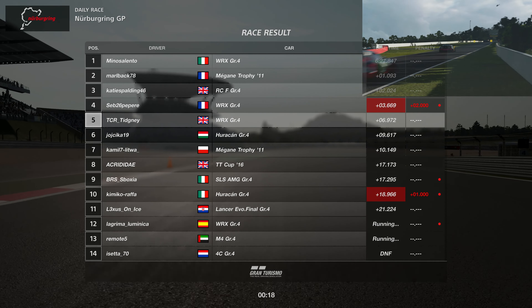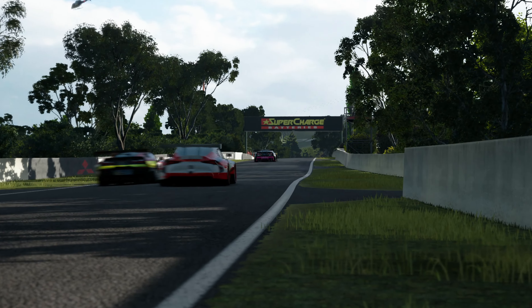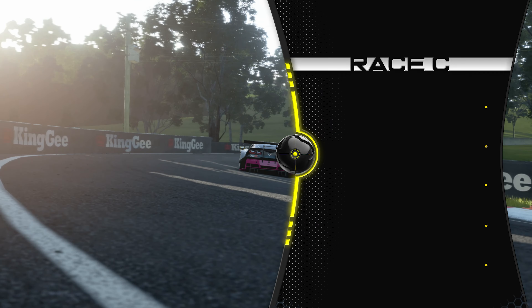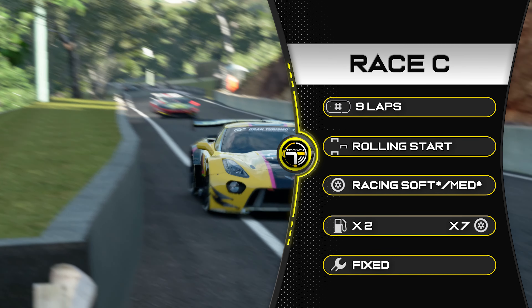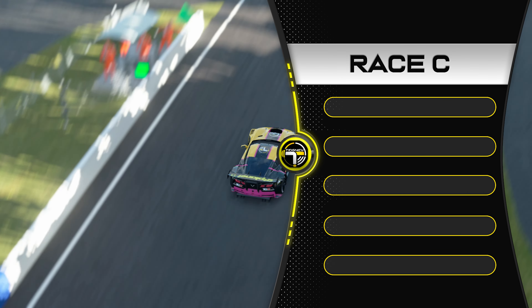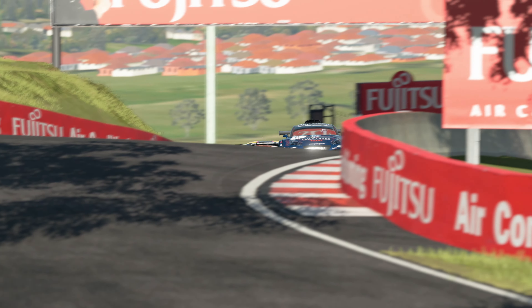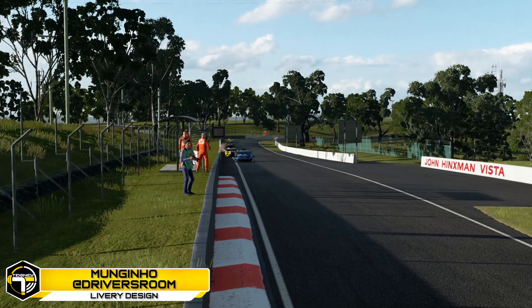Let's head to Race C — and we're on a mountain. Yes, that's right, we're at Bathurst for Race C in Group 3 cars — tyre wear and fuel is on. We're racing nine laps, rolling start, be careful near the back with the last corner to do. We're on racing soft and medium tyres — both are required. Times two fuel, times seven tyres. You can see I'm in the Corvette, but the first race you'll see is me in a Toyota Supra — so you're getting two races. Both liveries were done by Mungino — huge shout out.